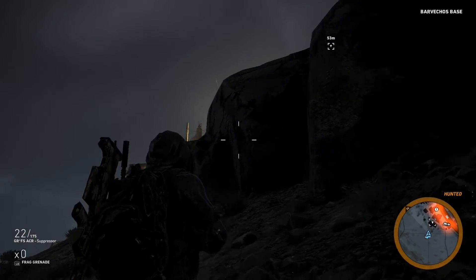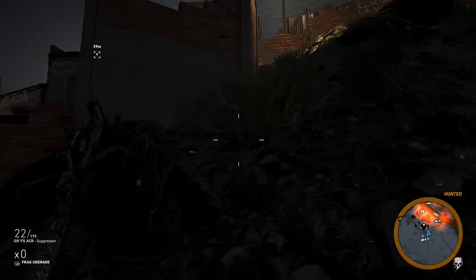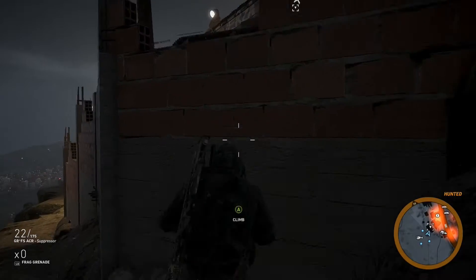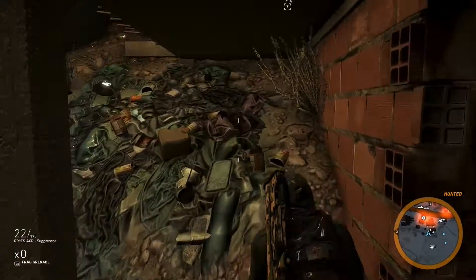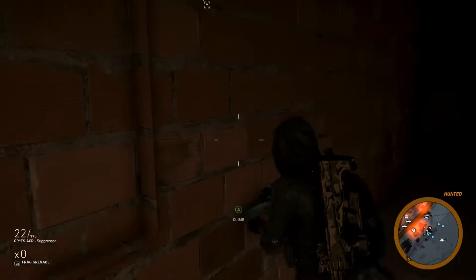Hey guys, in this video I'm going to be showing you guys another unlimited XP glitch on Ghost Recon Wildlands. This is a god mode wall breach glitch in the game, and I'll show you guys the location on the map here in a moment. If you enjoy this video, be sure to leave a like, and if you're new to my channel, be sure to subscribe. Let's get right into it. So when you come over to this location on the map, which I'll show you here in a second...